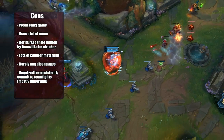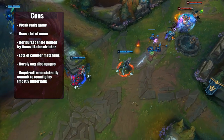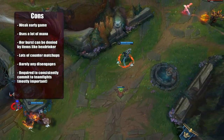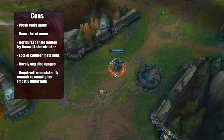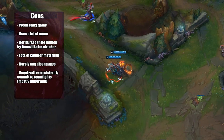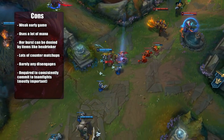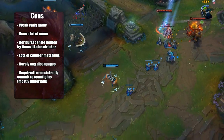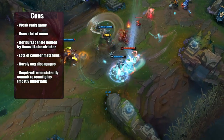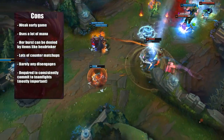Another con is that she's required to consistently commit to teamfights, which means you have to be careful about your decisions. You can't just willy-nilly go in and keep dying. You need to use your engages wisely and make sure your team engages with you. There may be situations where teammates don't cooperate, but keep the habit of setting up teamfights well rather than worrying about teammates. Across many games, most teams will help and engage with you, so stay consistent and engage in the right situations.